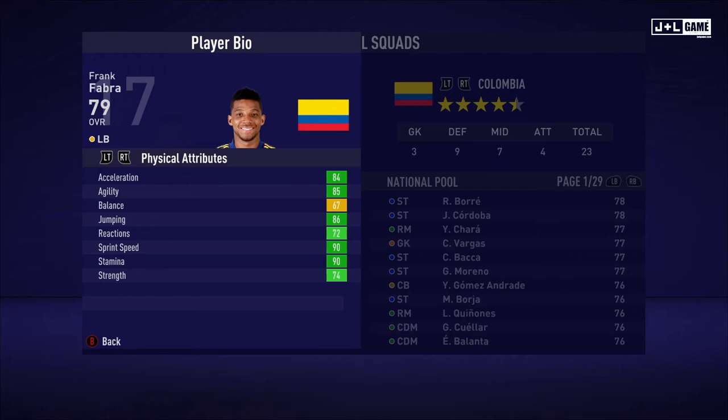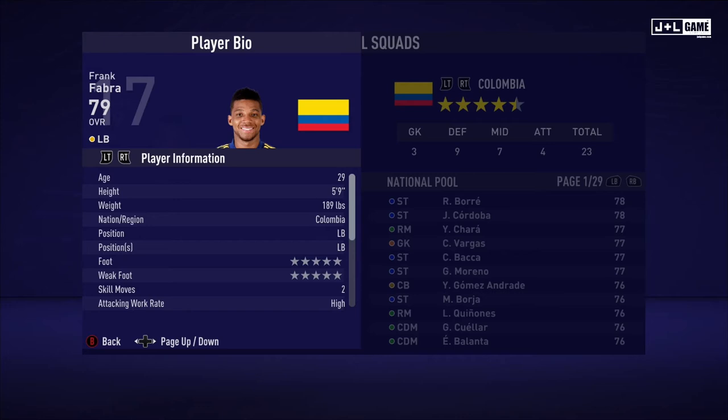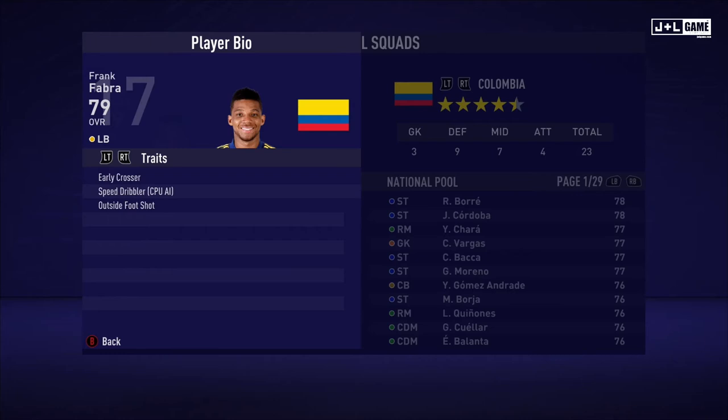And up next, we have Frank Fabra. Physical attributes are mostly in the green except for one. His mental attributes are also all in the green except for one. And his skill attributes, we have some green but it's mostly yellow-green with a little bit of orange. Here is his player information and his traits. We have three traits for Frank.